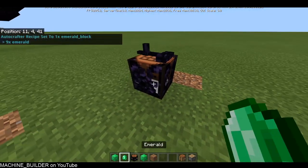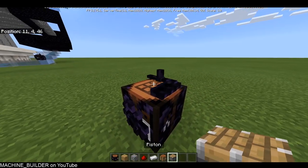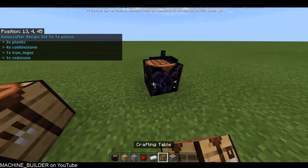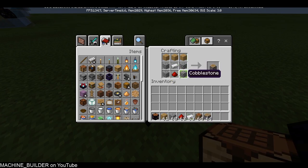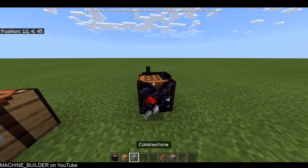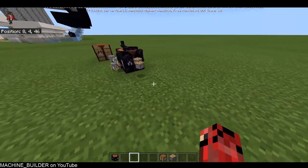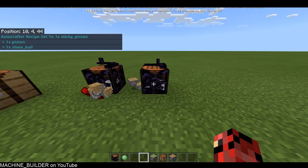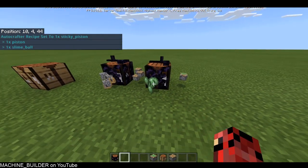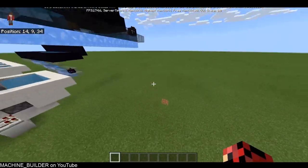Basically that's how you set a recipe — you click and then it works by itself and keeps running. I'll show an example with a multi-item recipe: a piston. You set the recipe with three planks, four cobblestone, one iron ingot, and then you get a piston. Chuck the items in and it should start picking them up and crafting pistons. You can also craft them into sticky pistons after that, and you can see it starts outputting those correctly.